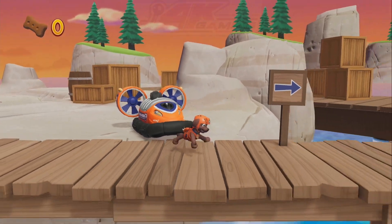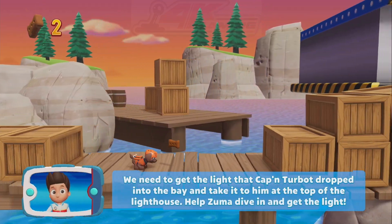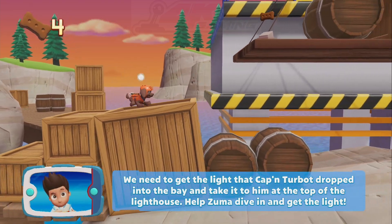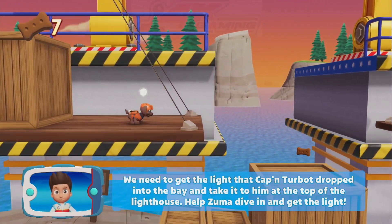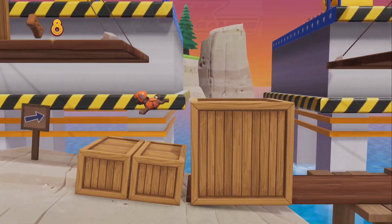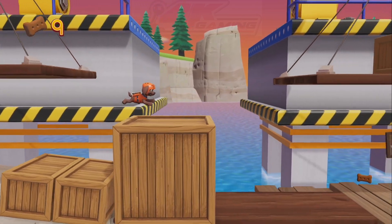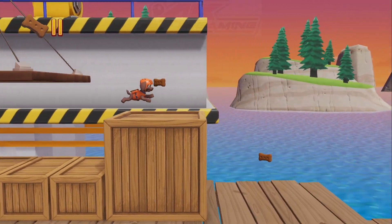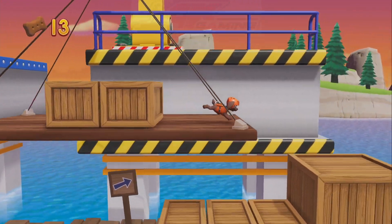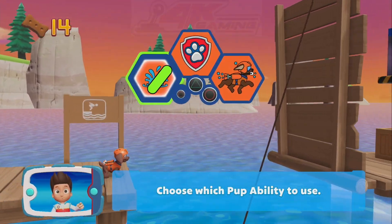We need to get the light that Captain Turbot dropped into the bay and take it to him at the top of the lighthouse! Help Zuma dive in and get the light! Choose the Puppability!